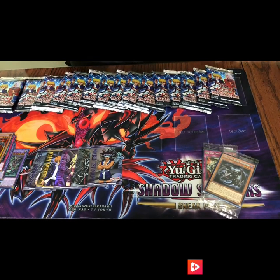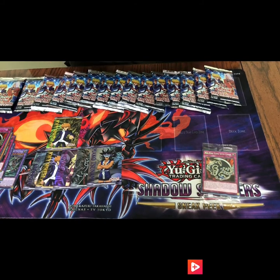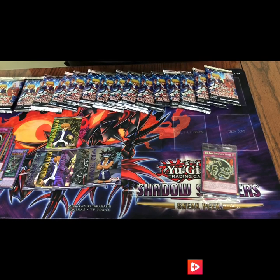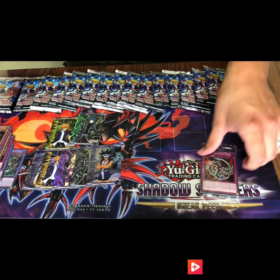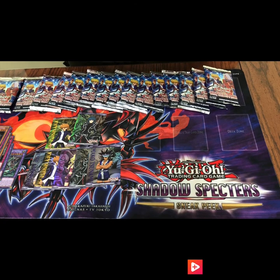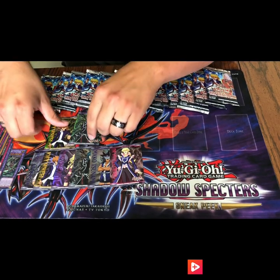Let's see who else we got here — we got another Jody, that's our first double. I didn't know Niko was in here, I've seen some people open it but I didn't see him. We got Red-Eyes and another Zane, so we got two doubles so far. Let's see the last ones — we got Dr. Crowler, that was our last one. We got two doubles of these.